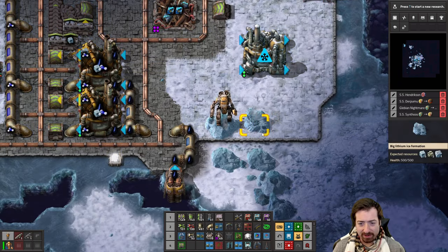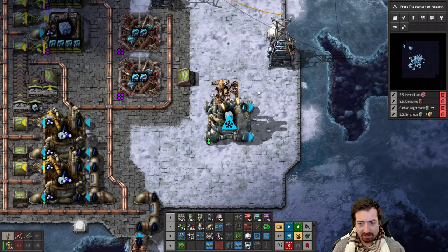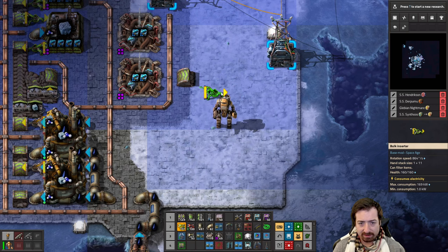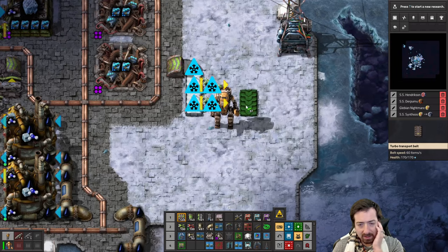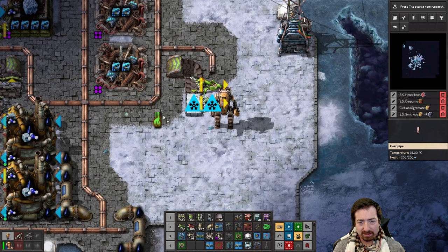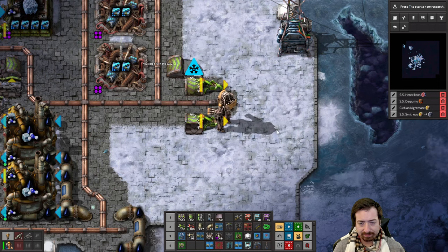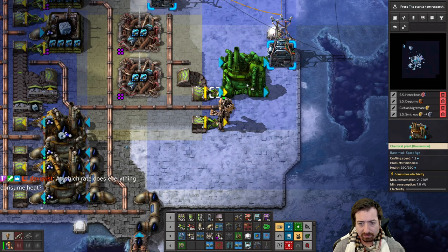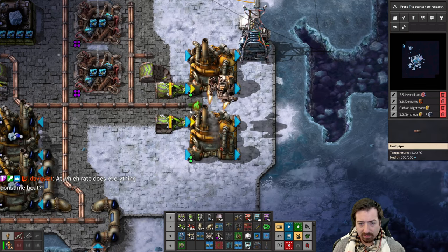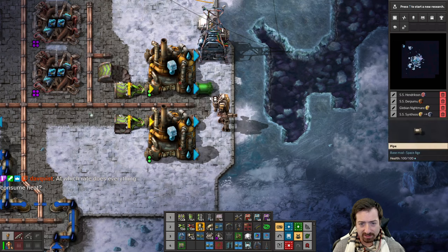My brain feels like Glaba, where it's like I have no idea what I'm doing — and I like it. So if we're gonna melt ice, we're gonna need to grab off the belt. The only way to do this is either to space the buildings out so we can come from both sides, or to use undergrounds like this, and then the heat comes in the middle. That's my preference.